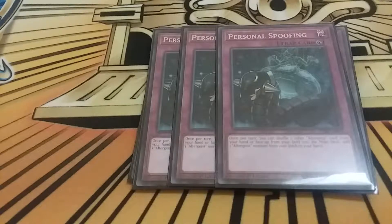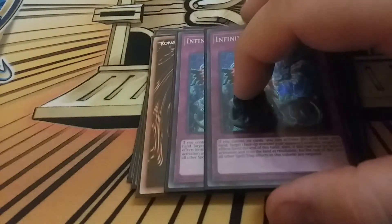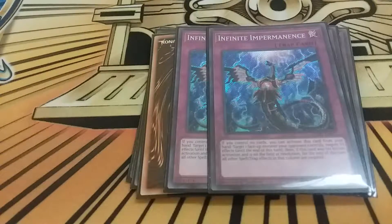Now to the one card I am proxying - triple Infinite Impermanence. It really brings the deck to its full potential. I'm always trying to set this rather than activate it from hand because there's just not a lot of times where I'm not controlling a monster. Being able to negate an effect and then combo into Multi Faker and just keep going is great. Infinite Impermanence is such a powerful card.